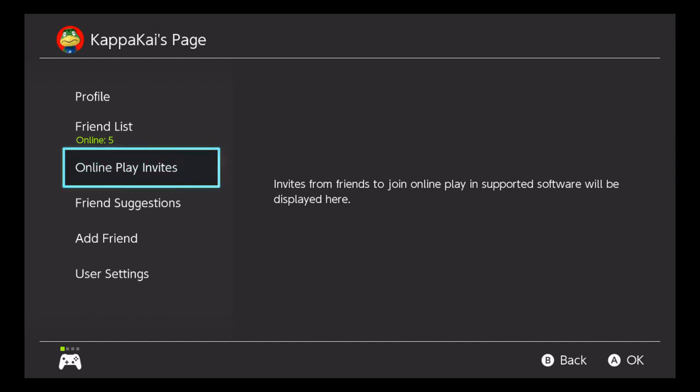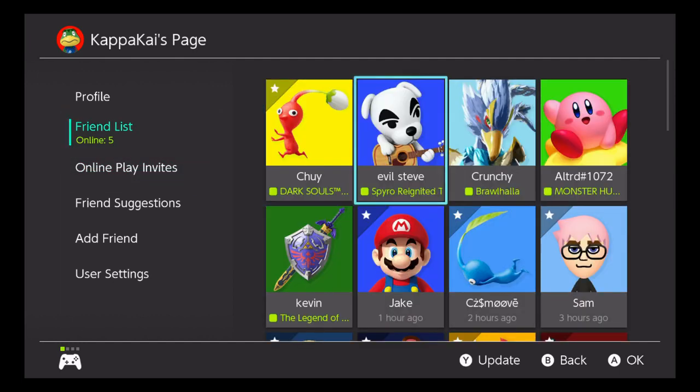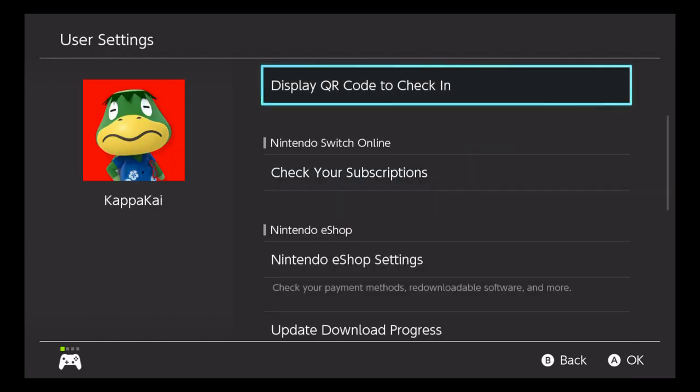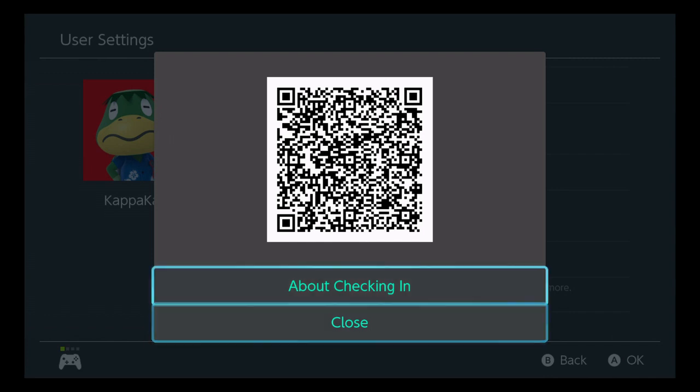We really got it — Nintendo Switch friend invites right through the UI itself, not by actually going through your menu, going to your friends list, and inviting them to a game. I don't know why it took so long, but we finally have it.